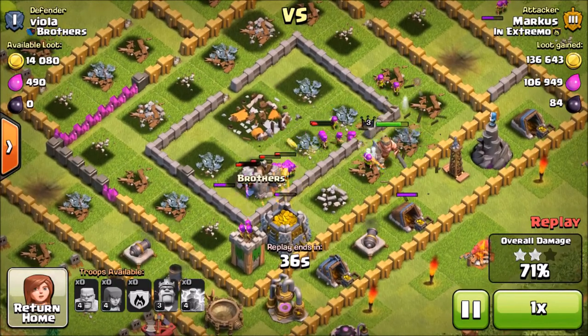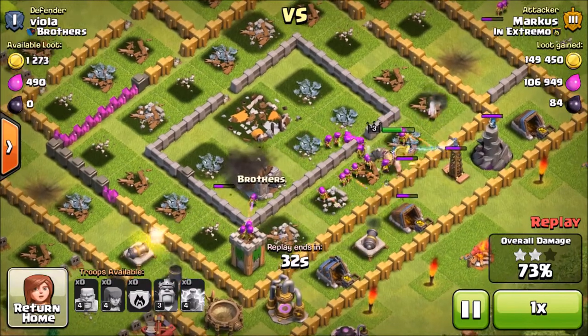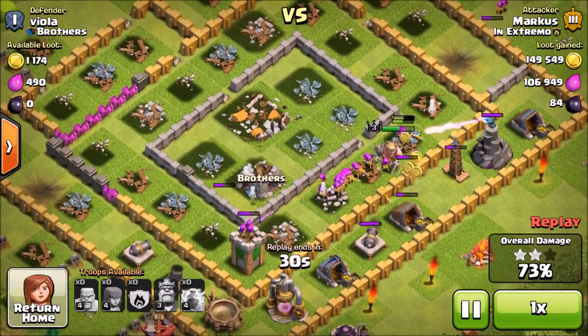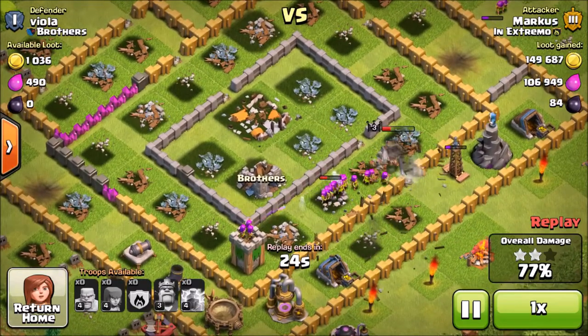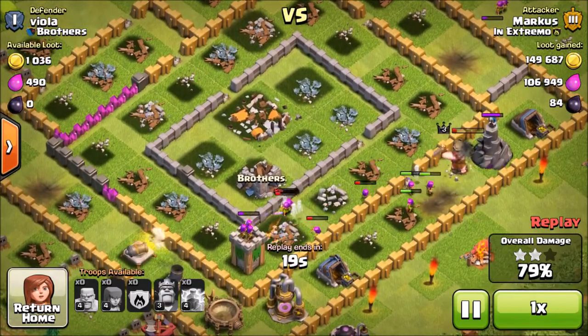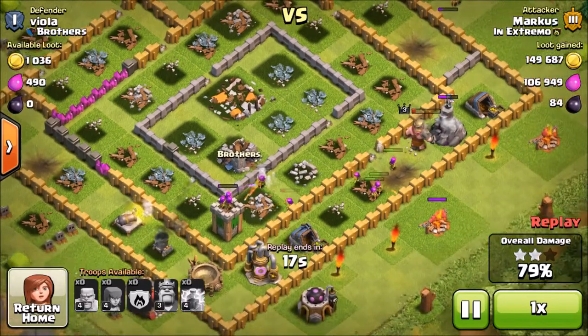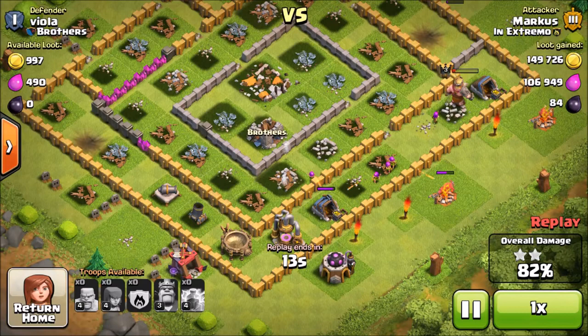We took down the last splash damage besides the wizard tower, so now it's just cleaning up the rest of the base. We got most of the loot already and we're at 73%. I have a King at level 3 which helps quite a bit — I got him through farming dark elixir with barge. It's definitely a pretty efficient army to use whether you want to farm elixir, gold, or even dark elixir.